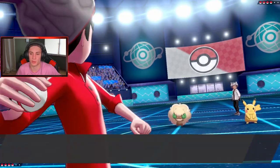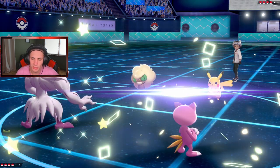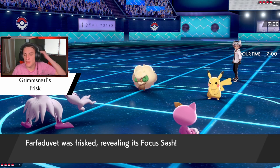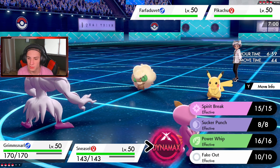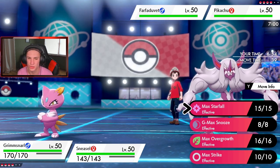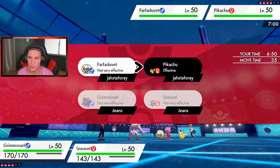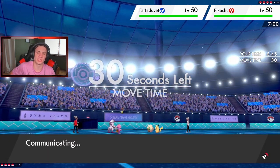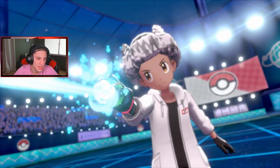He leads Pikachu and Whimsicott — no potential Dynamax here. How should I play this? Do I fake out the Pikachu? Well, Pikachu is a potential Dynamax. I say I fake out the Whimsicott and Dynamax right off the rip. Double fake out wouldn't really do me well. Let's go for a G-Max Snooze over on the Pikachu and then fake out the Tailwind user so he doesn't get Tailwind off and potentially outspeed my Grimmsnarl.